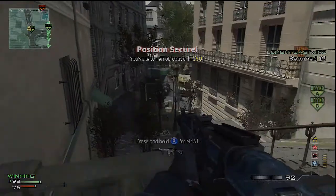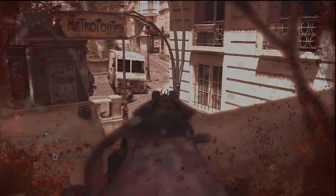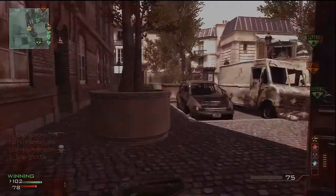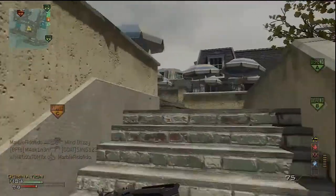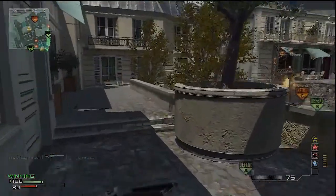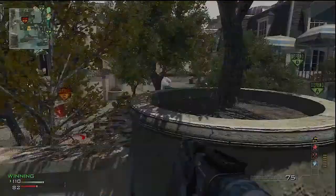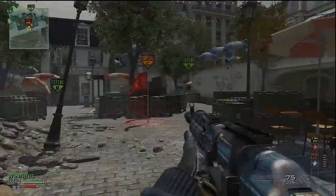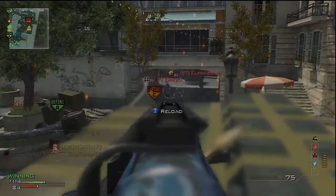I decided to put Overkill on and it worked out really well. When you get all your perks via Specialist you also get Overkill, but if you don't have it from the start of the match it doesn't help — you have to have it from the beginning. So when I got into any close-range situations I would just pull out the MP7 and spray them down. I also have a kill confirmed match on the same map where I was using the MP7 and PP90 at the same time.